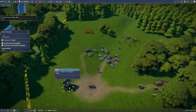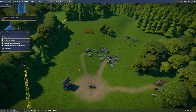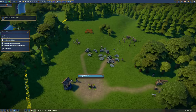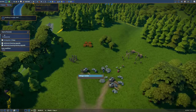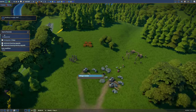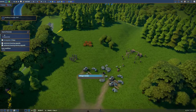Now we have a well - luckily we don't have to give workers to this, they'll just go draw water when they need it. Our village center will tell us what we have: we have 243 gold, 20 wood, no tools, 10 berries to start with, and we've got 6 stones so far.